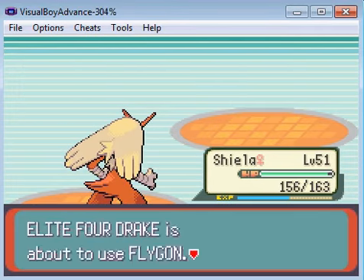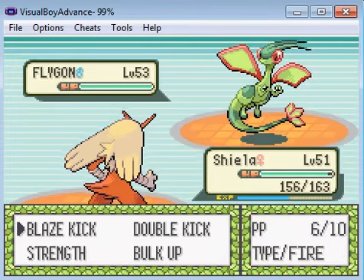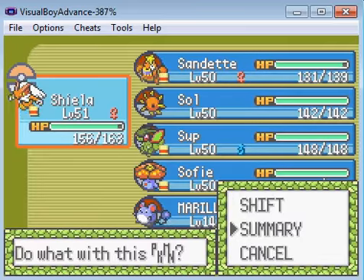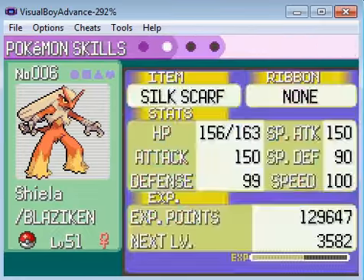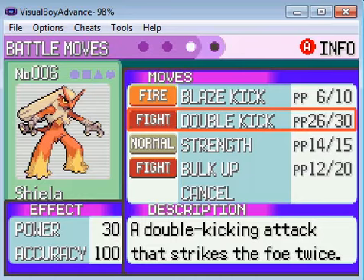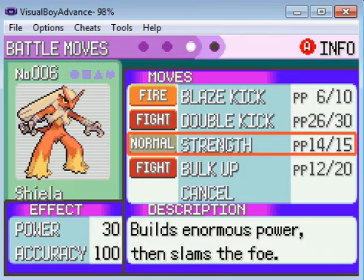Strength should see that thing packing. How much damage does... 30. So technically I'll be using two 30s, plus the STAB it will be 45, so I'd be hitting with a 90-powered attack. With a little more strength it would be 120.